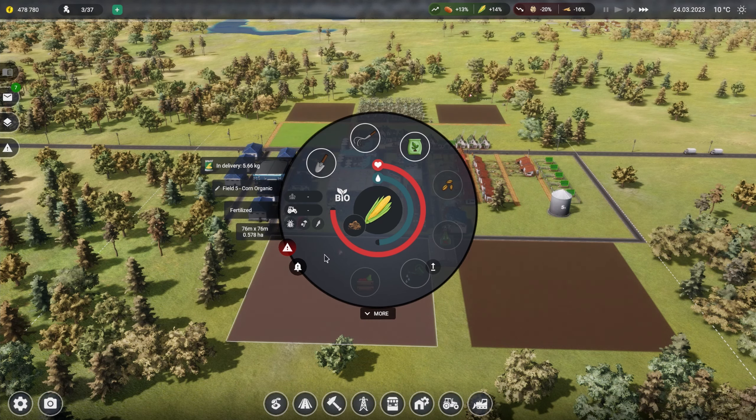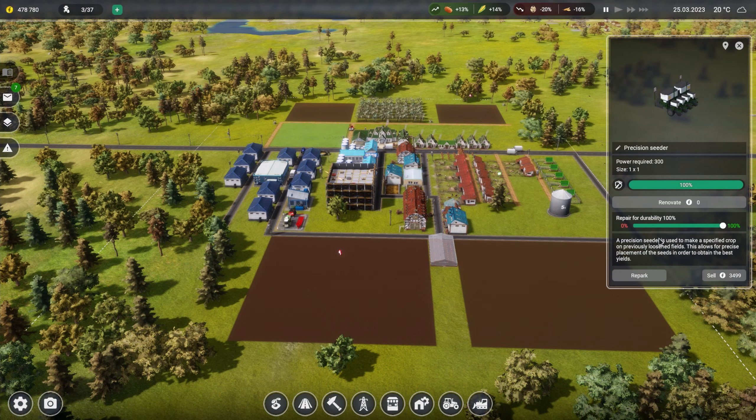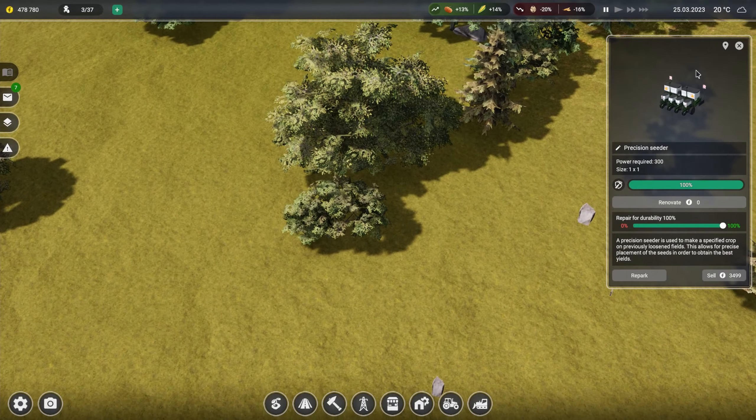What's these guys waiting for? It's saying "No machine - precision seeder." Why haven't I got a precision seeder? It says "Repair" so I've got one somewhere. I have no idea what I did there - let me take that off. It seems like it basically said I had one but it's parked somewhere I can't get to.